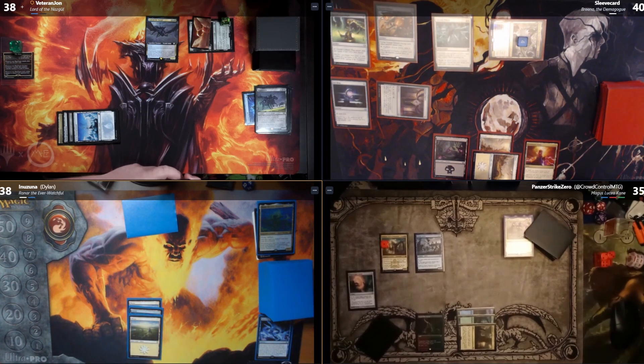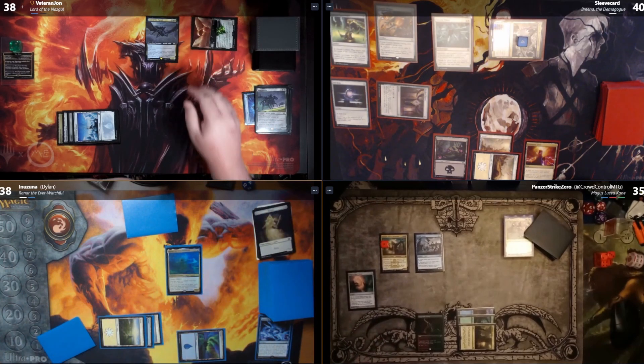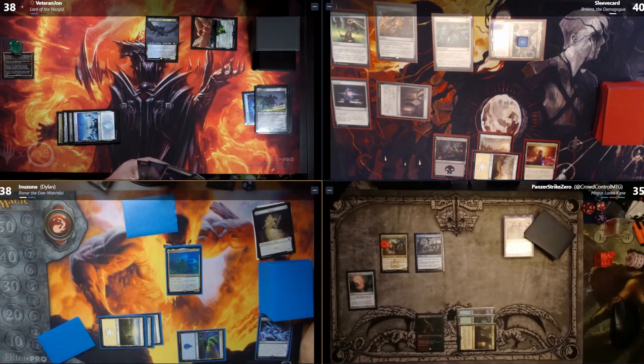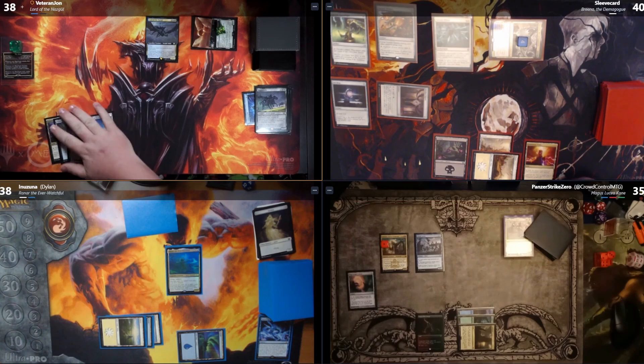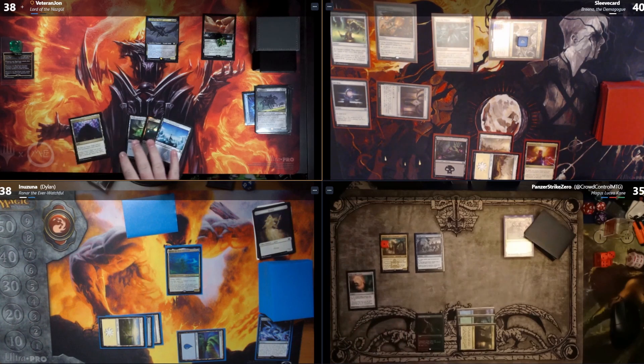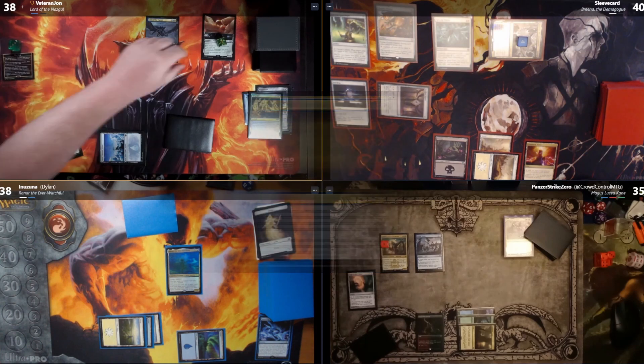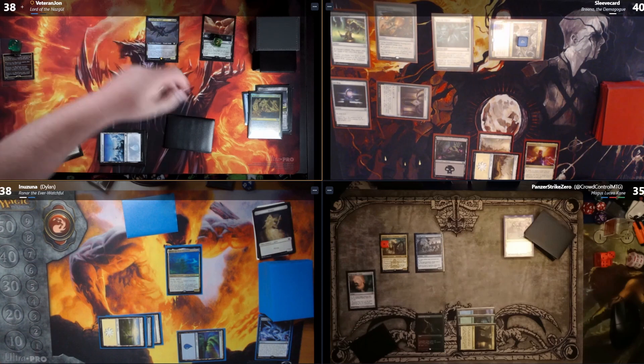I play an Island and tap four to try to get Raynar out. Raynar resolves. I'll untap and draw. I tap three for a Ring Sight — the ring tempts me, going up to level three. I get another +1/+1 counter on my Nazgul and another Wraith token. Then I search my deck for a legendary creature that shares a color with Lord of the Nazgul, put it in my hand, and shuffle. I was going to grab Brainstorm.